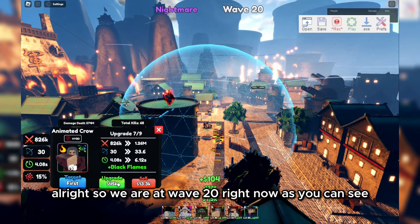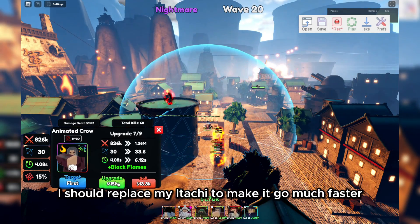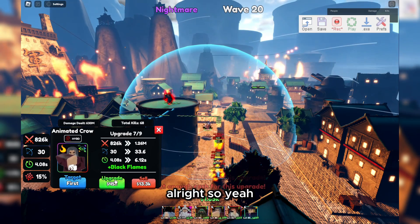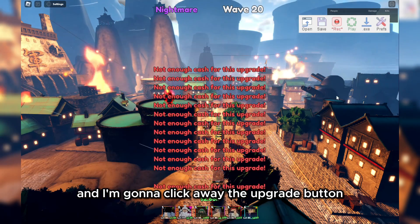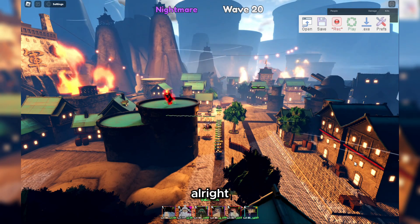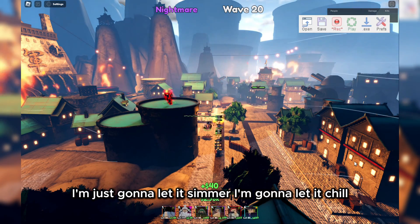Alright, so we are at wave 20 right now. As you can see, I actually placed my Itachi to make it go much faster. We are almost finishing, so I'm just going to upgrade him a bit more and then click away the upgrade button. I'm just going to let it chill.